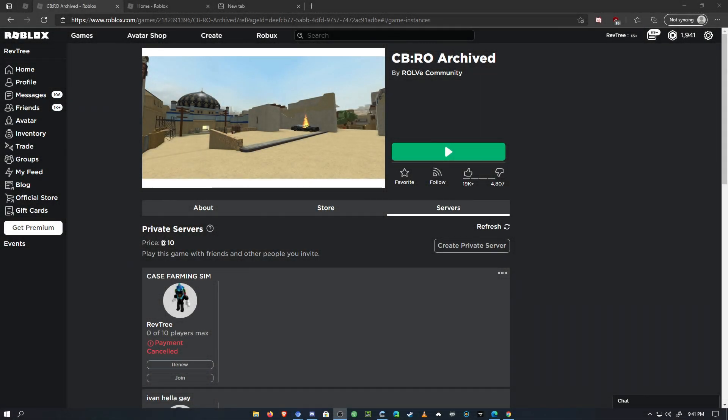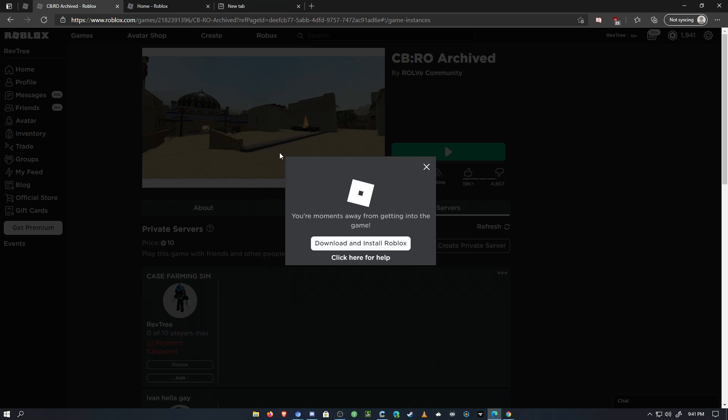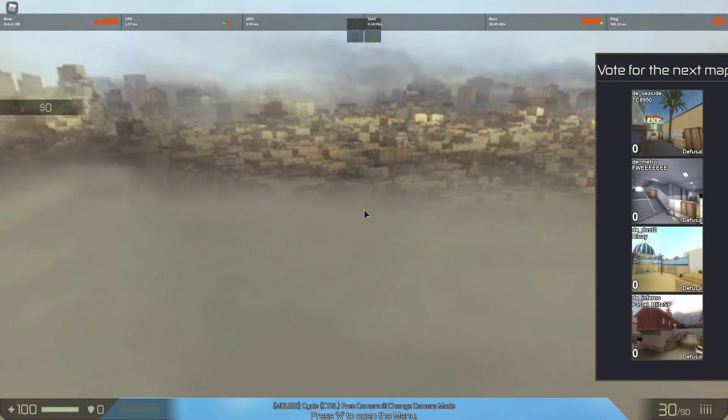Hey everyone, today I'm gonna make a video about the Counter Blox Archive, or CBRO Archive, private servers because it's a little different. As you can see, I listed mine as 'case farming sim' because I've been using it to farm cases without background noise. It's kind of OP. This private server costs 10 Robux - not bad. I already canceled it so I'm only doing it for one month, but let's see what it's like.